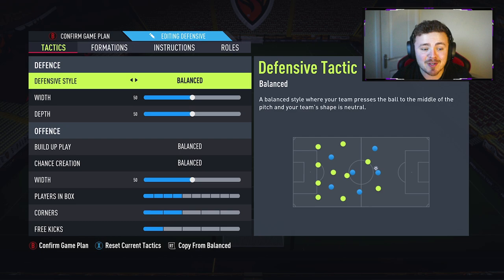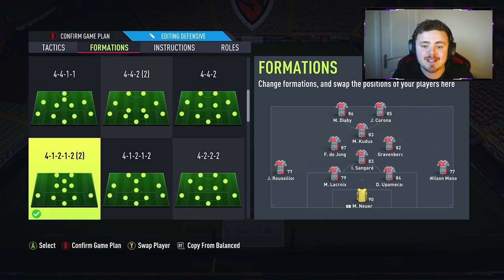Custom tactics — I've pretty much left it balanced across the board, 50-50. We're going to play a 4-1-2-1-2. I want Sangare holding down the midfield in the CDM role, Frankie and Gravenberg either side. Kudus is actually going to be a CAM. We're going to start Corona up front — I'll probably mix it up and rotate the two of them to try and test them in different positions. And Diaby is also alongside Corona up top.